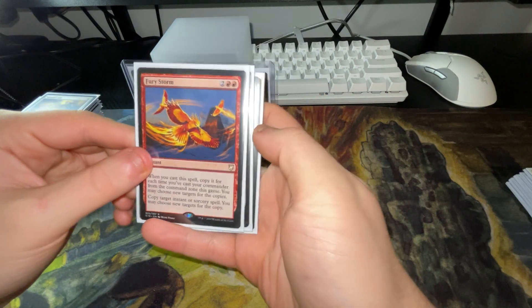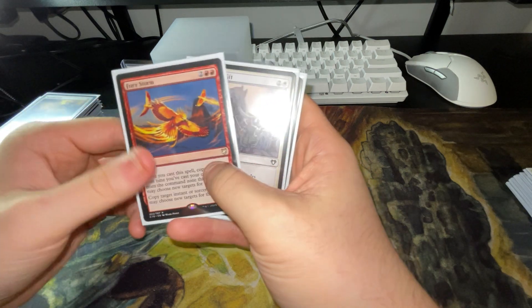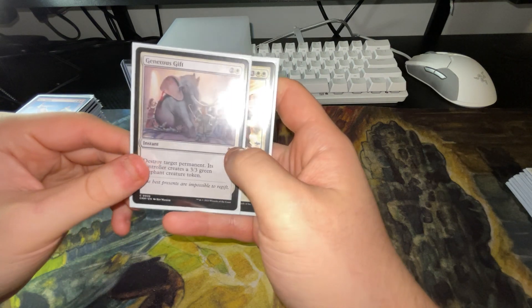Fury Storm — when you cast a spell you can copy it once for each time you've cast your commander from the command zone this game, and you may choose new targets. You can combo that with Generous Gift — just choose a bunch of targets and destroy a bunch of things.